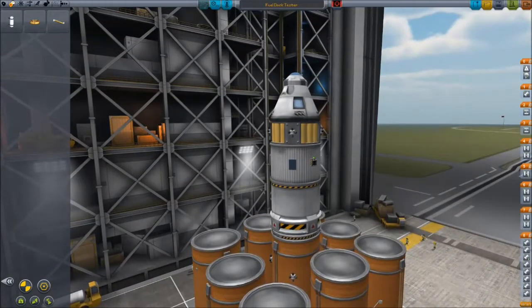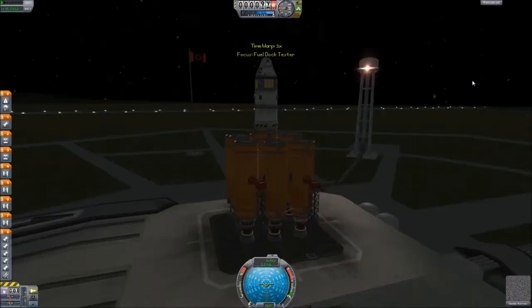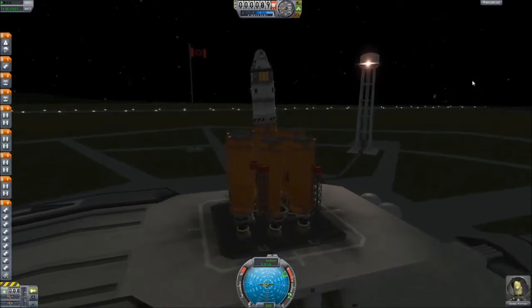There is some RCS on here, but the most important part is that I have the beginnings of a very tiny space station. One thing I want to do is actually make this a refueling platform — that's going to mean adding some actual fuel tanks to it and adding places for ships to dock.